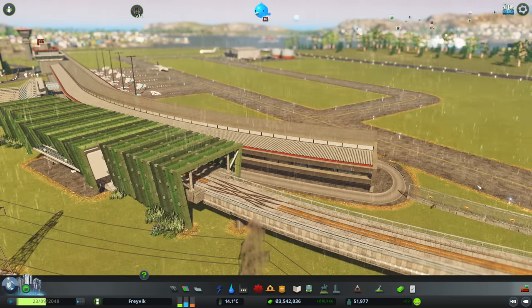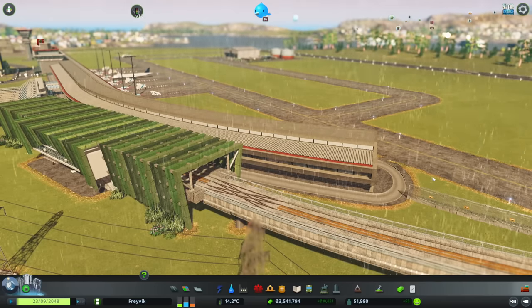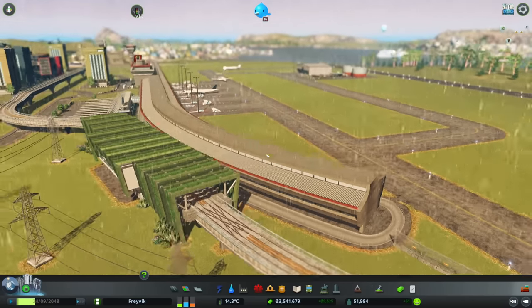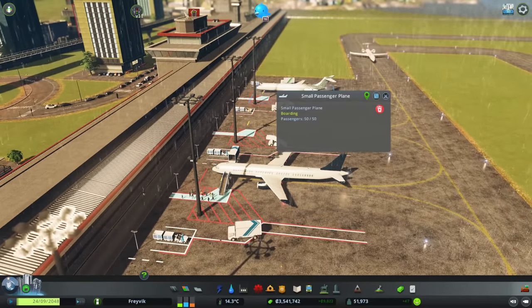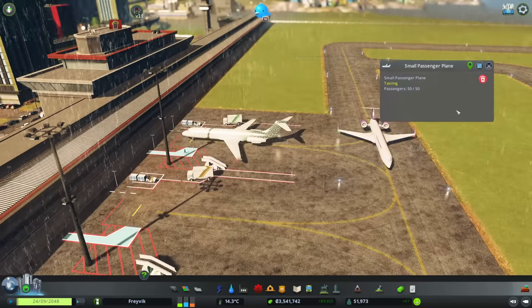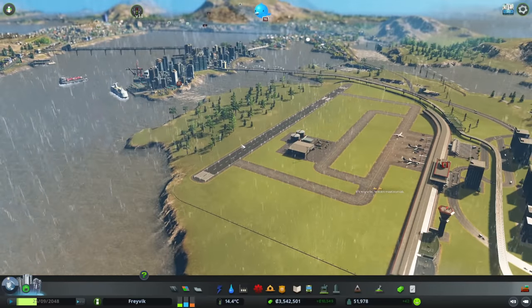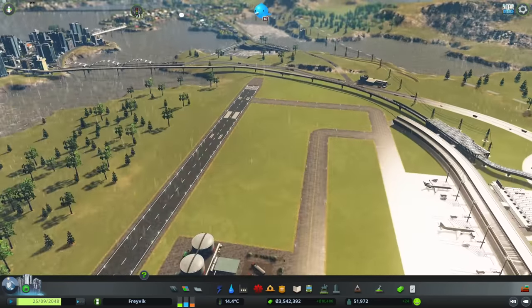Hello everybody, it's Joe here and welcome back to another episode of Cities Skylines. We're back in Freyvik today where we're down at our International Airport. And let's face it, the International Airport isn't particularly brilliant, is it? We've got small planes everywhere. We've got plenty of planes coming in and out, traffic isn't the issue. But actually, it's a two-star airport which isn't particularly fantastic.